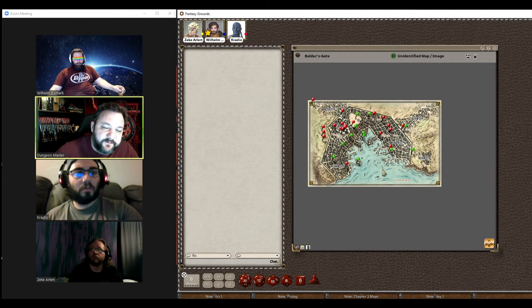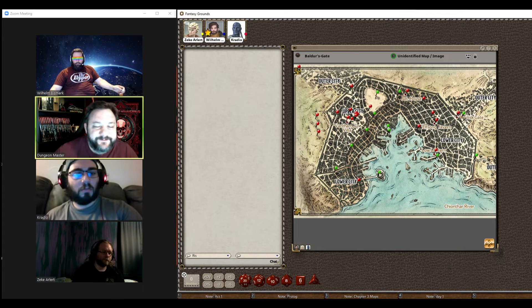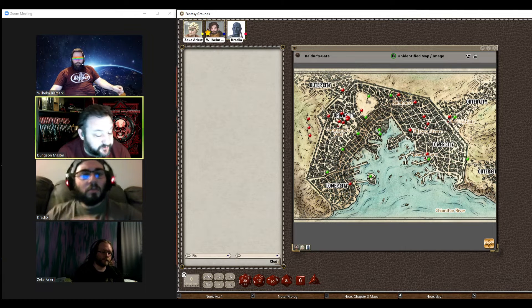Things heading inland from the Sword Coast to other cities beyond Baldur's Gate will also have to stop by these ports, so this is a main hub. It's not the best-governed place. If you're in the upper city, there's a police force called the City Watch that takes good care of the patriarchs — the people that run things.